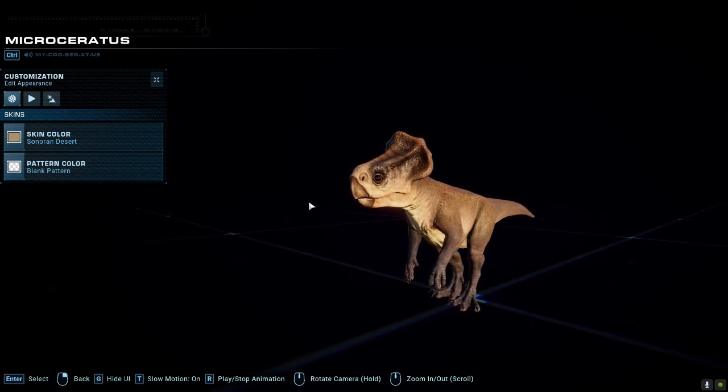Going back to Microceratus — Microceratus has been a species that everyone has wanted. It was in Dominion, it's finally here, it's in the game, and it is now the literal smallest dinosaur in the game. I thought it was gonna be at least as big as Homalocephale — nope, it is small as heck.